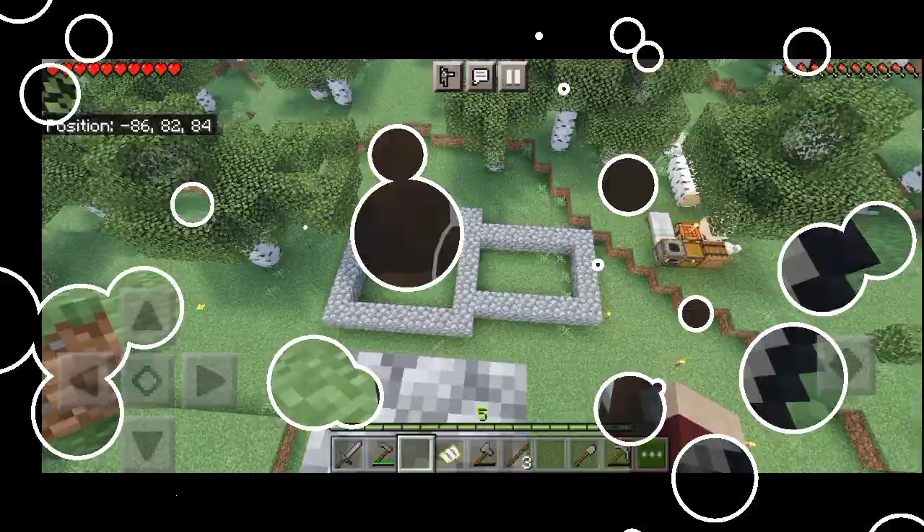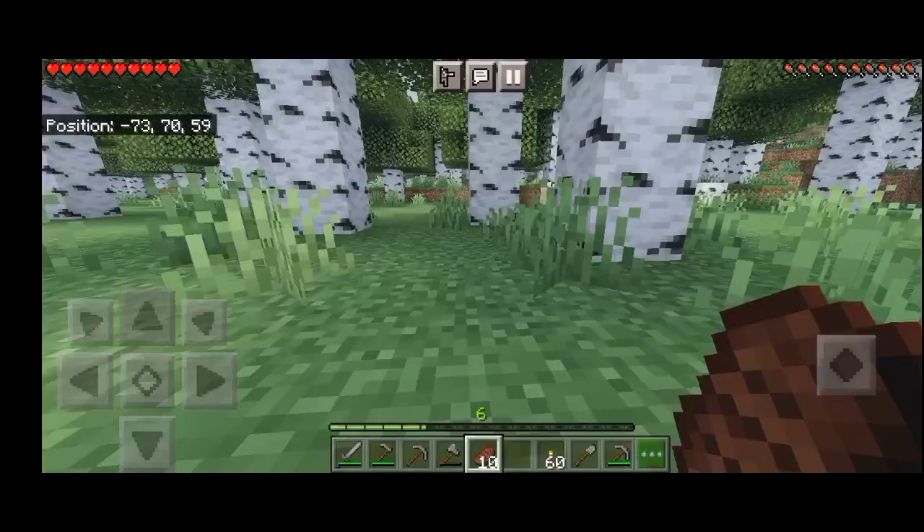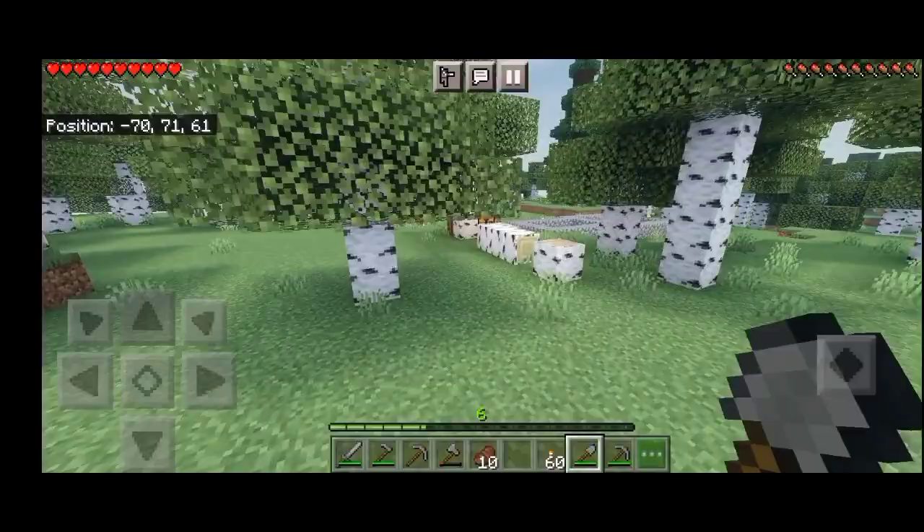Getting more food to prepare for caving — I found a pink sheep, which was nice, and a cave right here. I hope it leads deep into the ground to get me to deepslate, because I really need deepslate for my build.